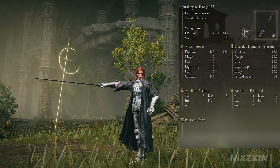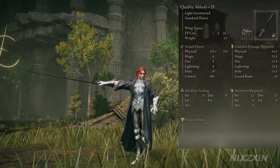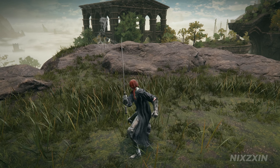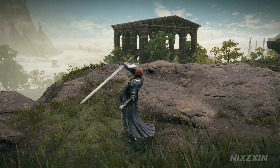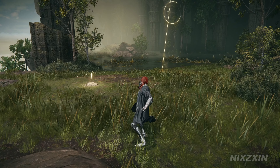The Light Greatsword Malady has to be the most elegant weapon in Elden Ring. It has a beautiful six-hit combo and scales very well with strength and dexterity, making it an ideal option for a quality build.